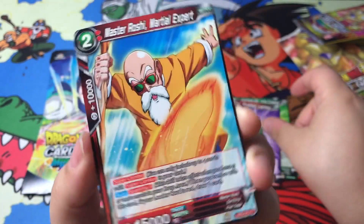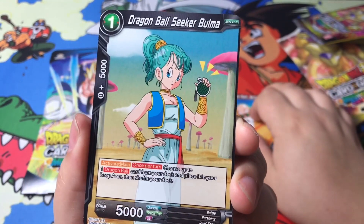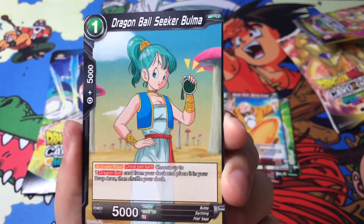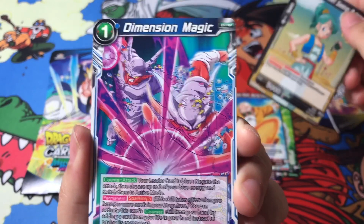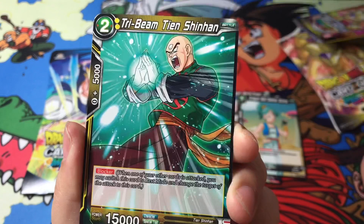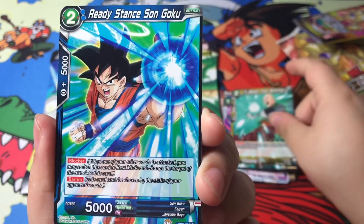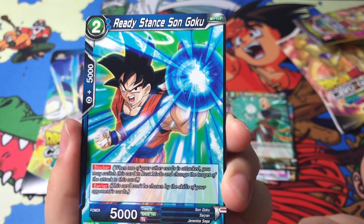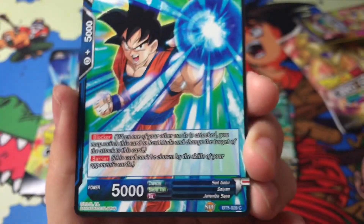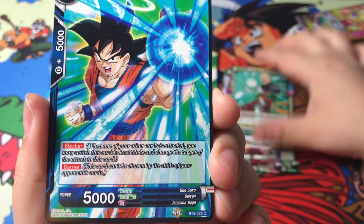I gotta learn what those numbers mean. 'Shuu, Trusted Lackey.' 'Master Roshi, Martial Expert' — I'm liking the artwork on here, it's much different. 'Dragon Ball Seeker Bulma.' 'Dimension Magic.' 'Tri-Beam Tien Shinhan' — I don't know how to say his last name. 'Ready Stance Son Goku.' Yeah, this one says C, so that should be a common. The rest are commons, okay.